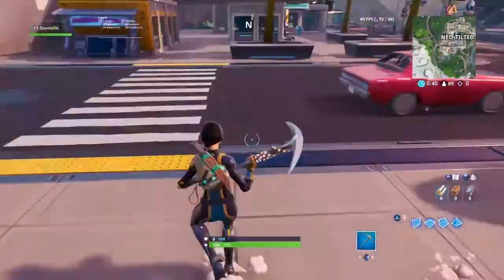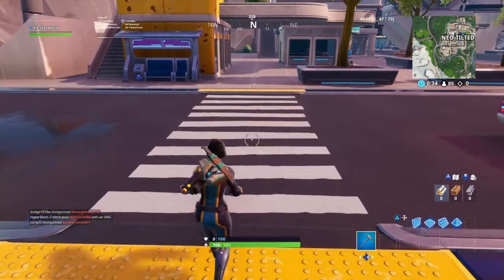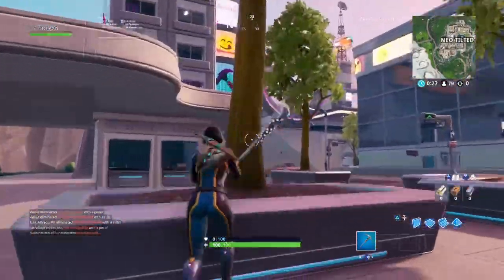As you guys can see, that's Peely's banana stand. You want to come down to the southwest area near Tilted and use the clutch truck — as you guys can see, fortbite clutch truck — and once you touch this it will be located right here.